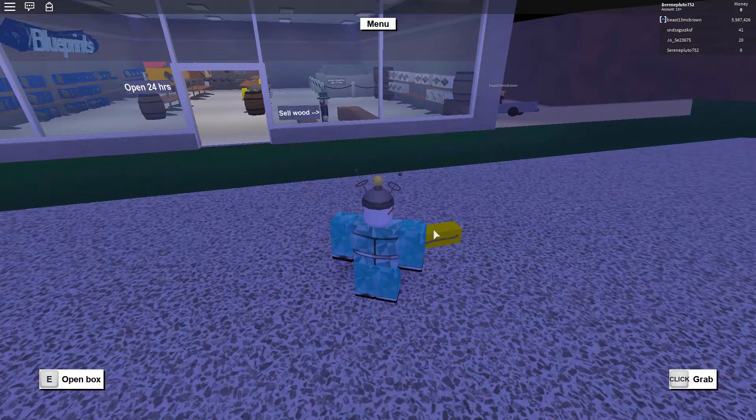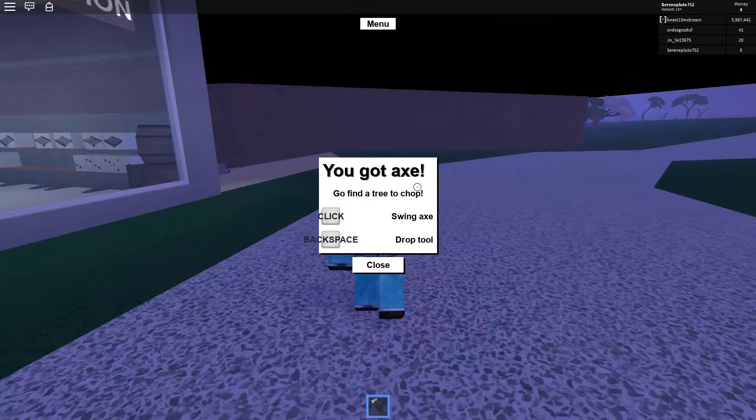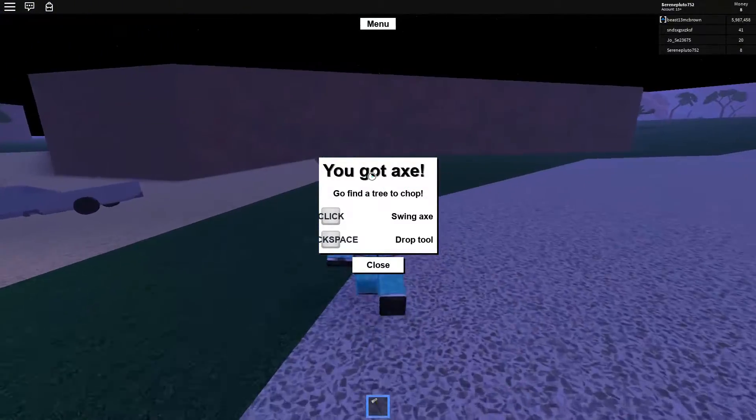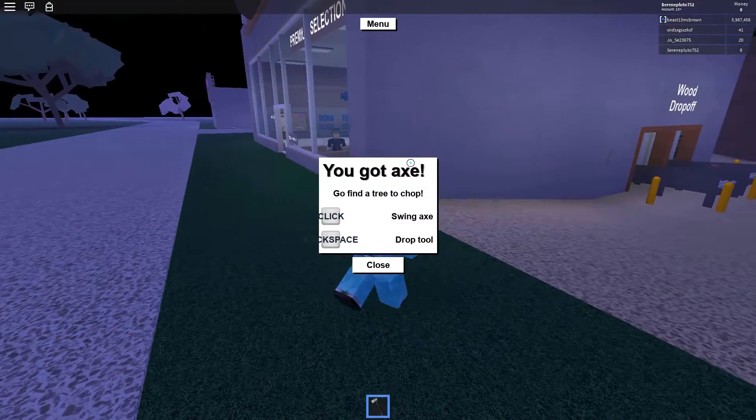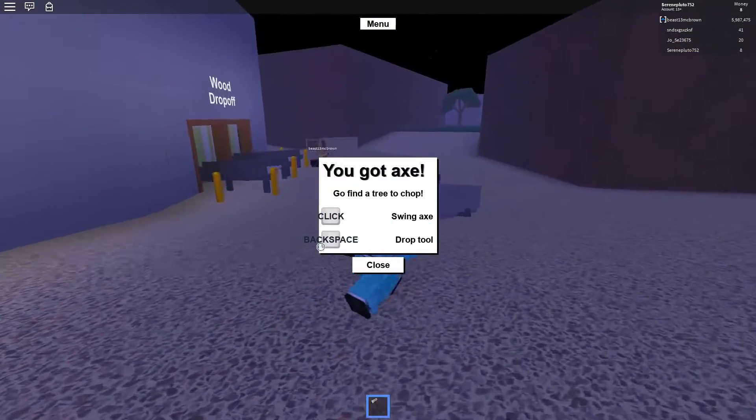Alright, how do I unbox it? Open box. Pick up and let's go. You got axe — you got an axe. Who be better grammar? I have to perfect the developer's grammar. Ha! Go find a tree to chop and click... swing an axe. I cannot speak at all today.